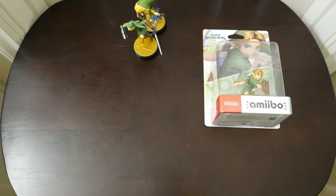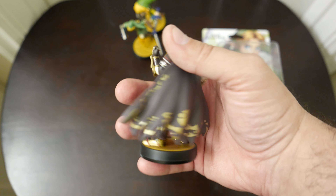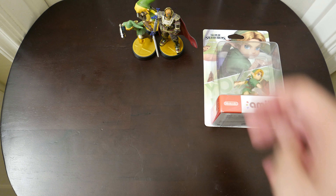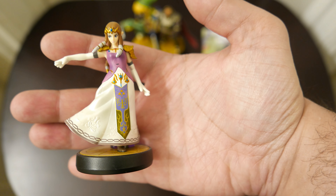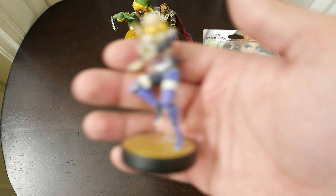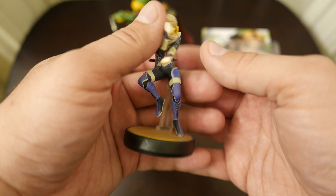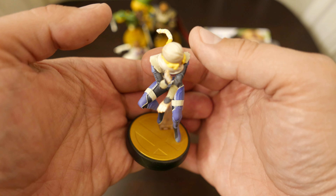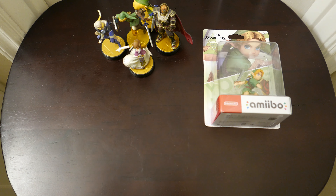We have Ganon, who's Twilight Princess-style Ganon. It'd be nice if he were Wind Waker-style Ganon or Ocarina of Time-style Ganon. We have Zelda, who's also Twilight Princess-style Zelda. And we have Sheik — the Smash Brothers version of Sheik, based off of Ocarina of Time. Those are our Smash Legend of Zelda amiibo.